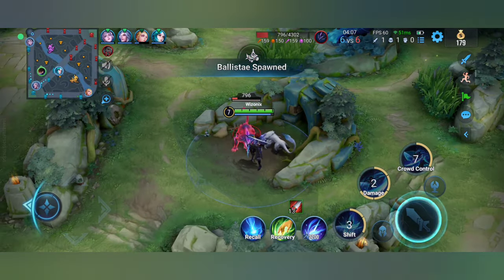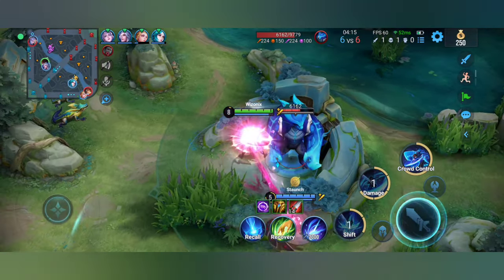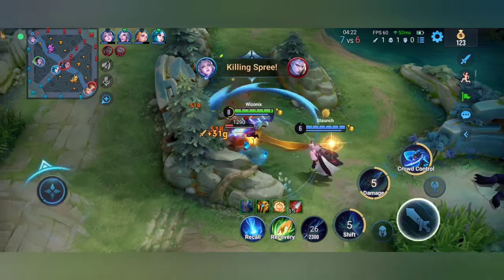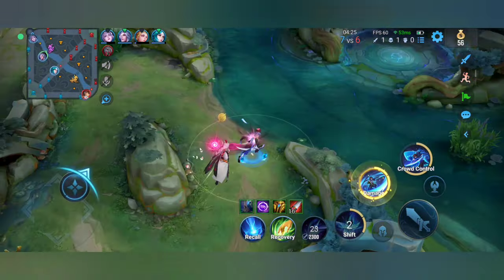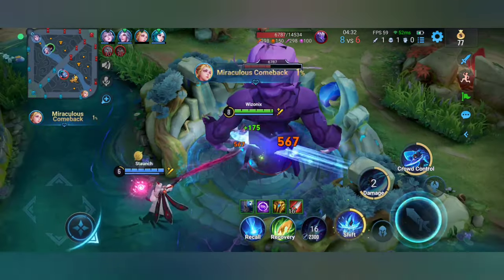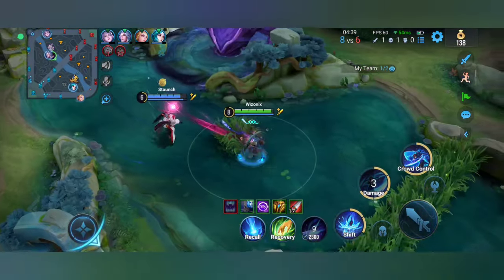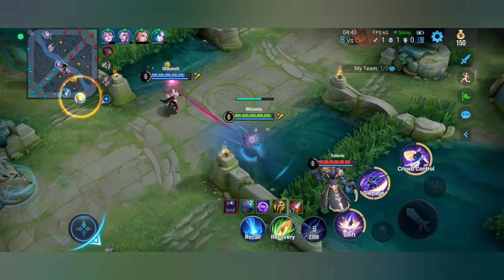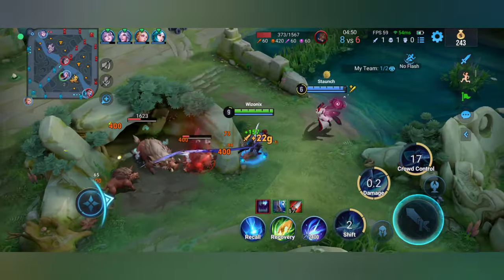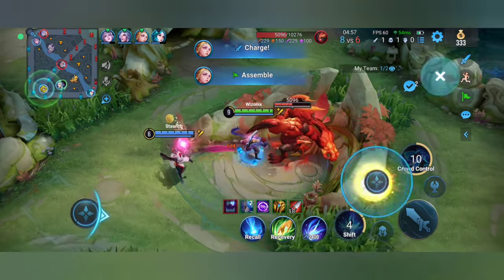Let's talk about his first ability. It turns him into a shark, and when he is in the river the shark form is infinite — he can stay in shark form however long he wants as long as he is in the water. On land he comes out after three seconds of being in shark mode. The first ability can be used while in shark form as a small dash, and it can go through walls. The second ability can also be used as a dash but it doesn't go through walls.